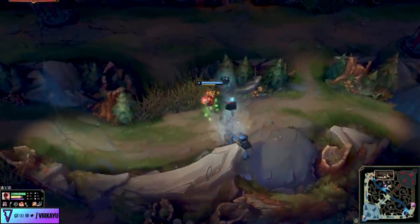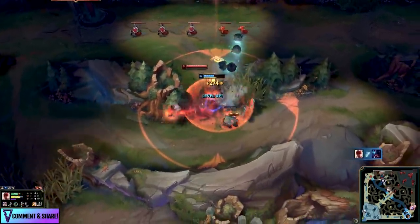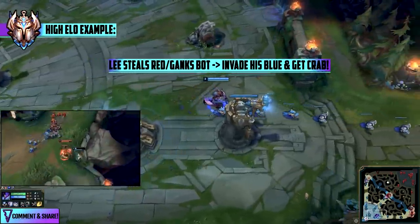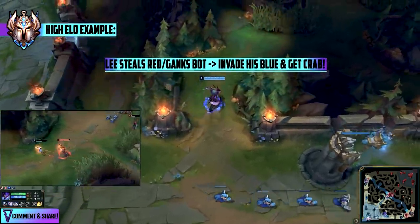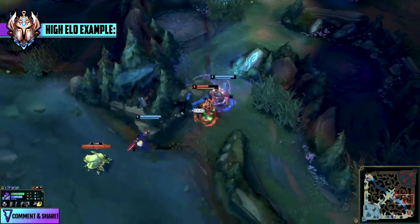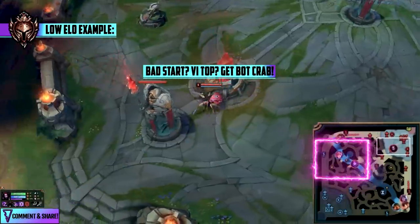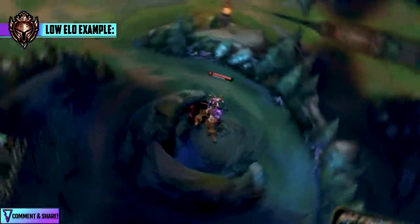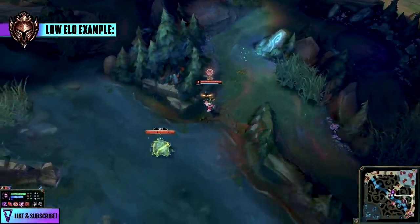You need to pay attention to lane priority. Just because the blue buff is up and you can steal it because the enemy jungler focused somewhere else doesn't always mean it's the best play. Rather than thinking about what you can do on your side when you see the enemy bot, think: he's down there, his blue side camps are up, I can take those, the crab is up, I can secure that, I can do the Herald and fall back into my jungle safely. I see this especially when you go back to base and lose the top side crab.